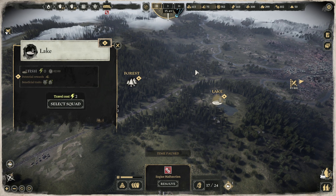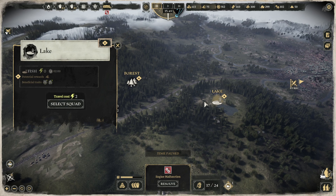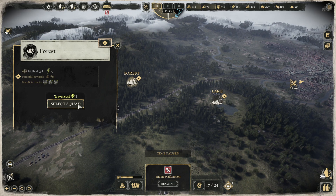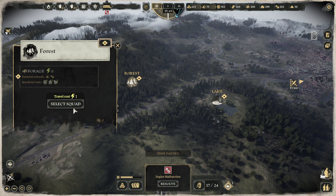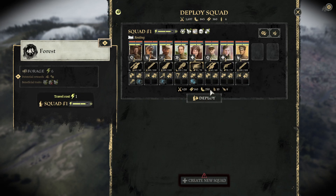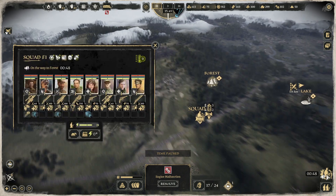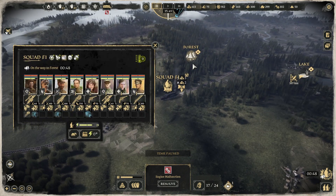Make sure that when you're selecting different points of interest to deploy your squads. Once you select it, we can then select our squad, click deploy, and then our squad is going to head over there.